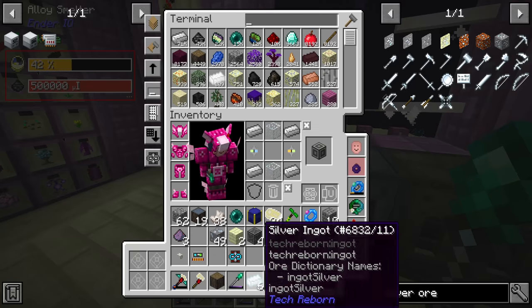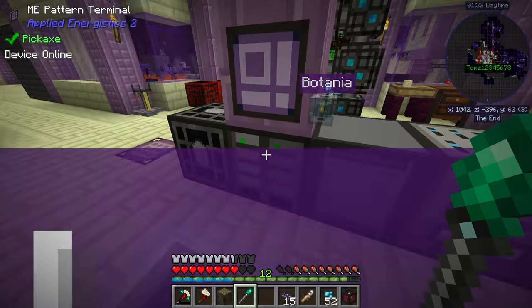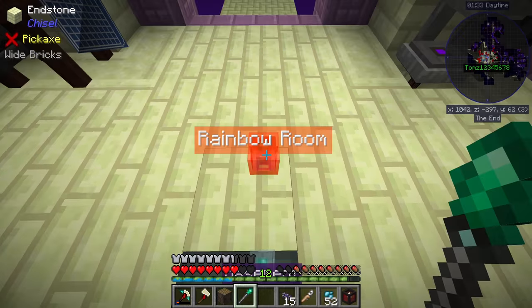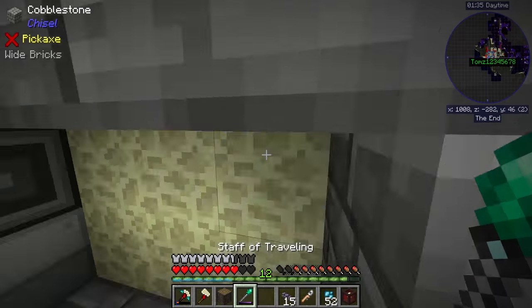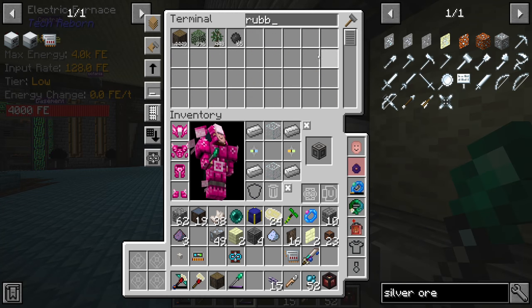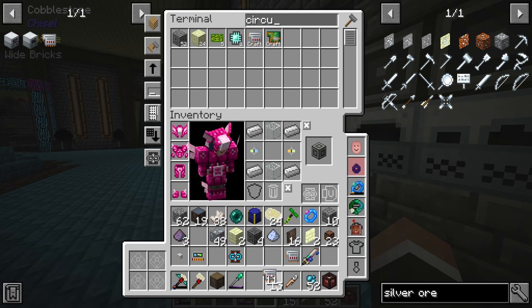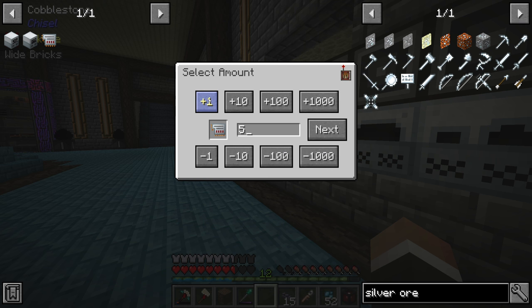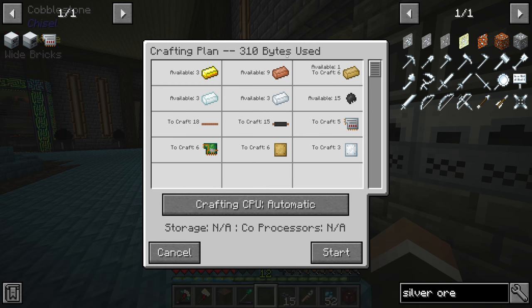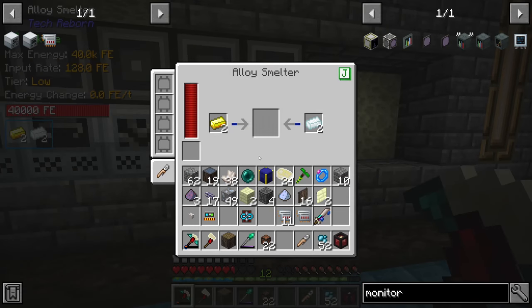For now we seem to be fine. We should just be able to throw the electrum ingot recipe into this alloy interface. Then it's just the rubber that we're missing. Let's see if we can request five circuits again — it looks like we only need 310 bytes, so we can do it in the pre-existing crafting CPU. Clicking start, we see the electrum being made — fairly slowly, but we'll get overclocker upgrades soon.